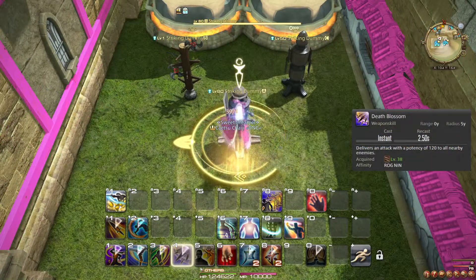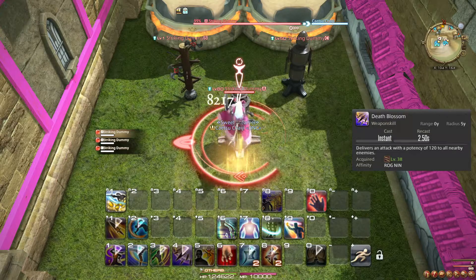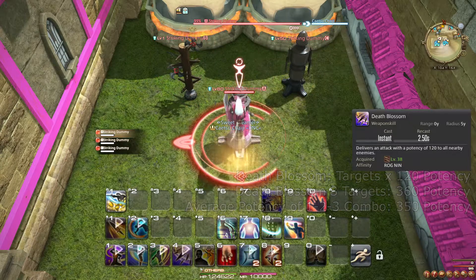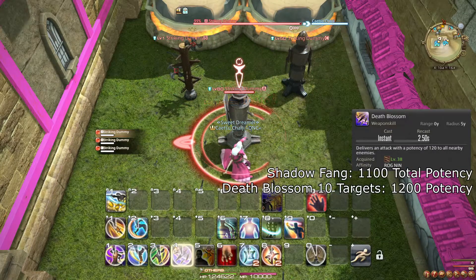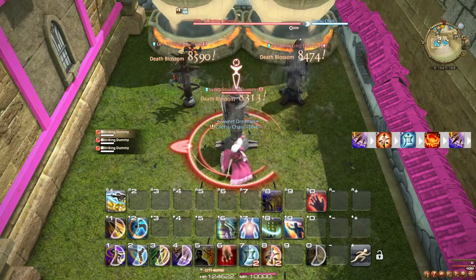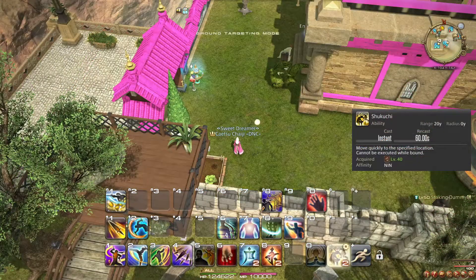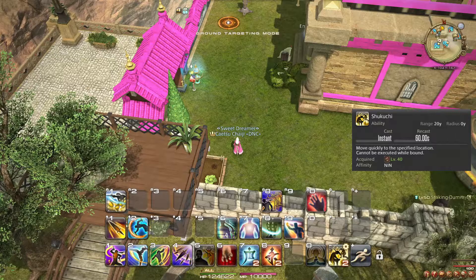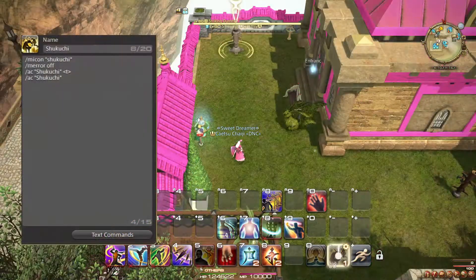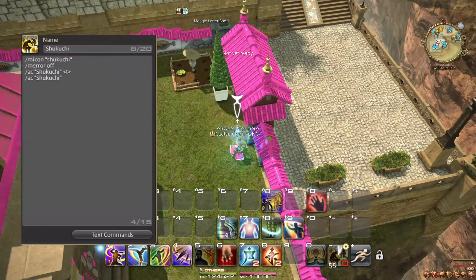At level 38, you learn the weapon skill Death Blossom, an AoE attack that is better to use repeatedly than your 1-2-3 combo on three or more targets. Assuming the target lives for 30 seconds, Shadow Fang is still better than Death Blossom as long as there are fewer than 10 targets. For example, you can do Death Blossom, Chi-Ten Katon, Death Blossom. At level 40, you learn the ability Shukuchi, which lets you quickly teleport to anywhere within 20 Yalms. Many players prefer to use a macro to cause this action to teleport onto a target of their choice.